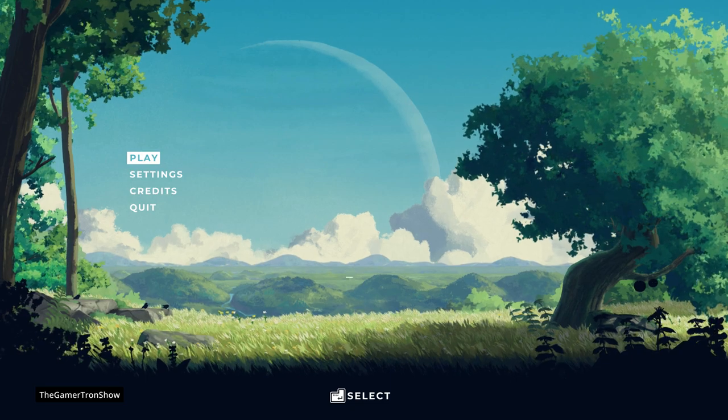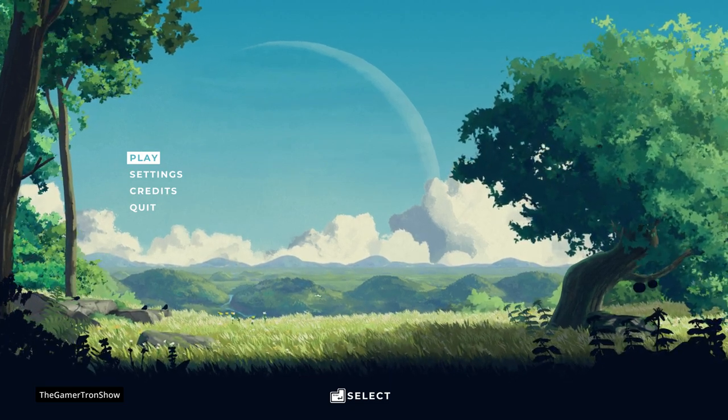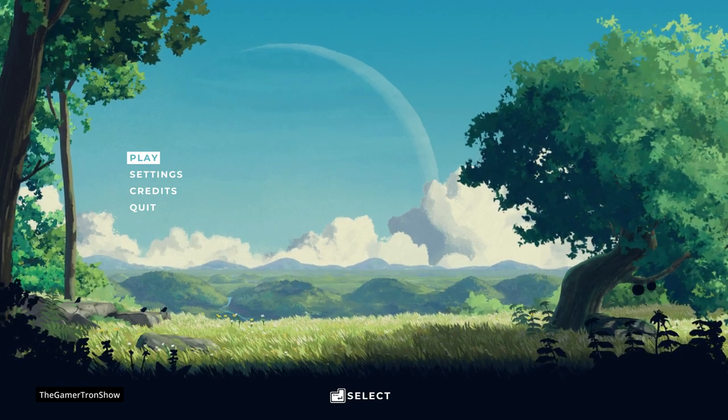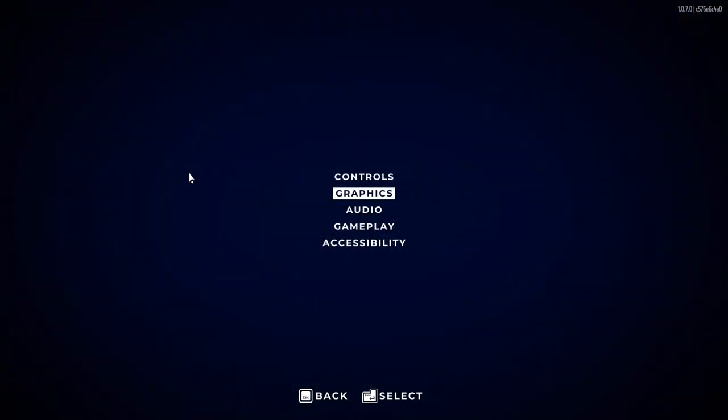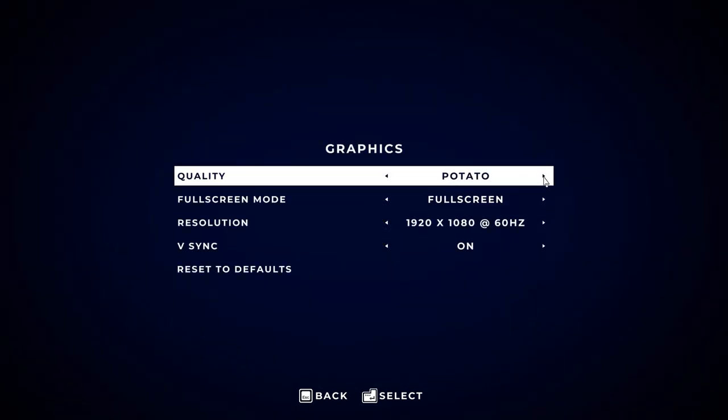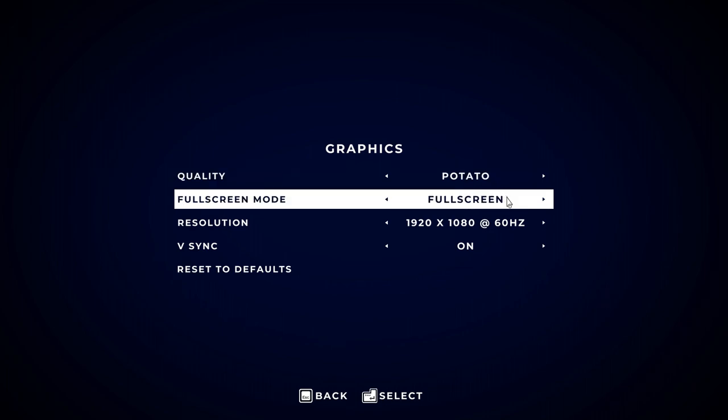Well, when I booted up Planet of Lana for the first time and got to the main menu, I knew instantly I was playing something special. And then, when I checked the settings menu and saw that the lowest graphical setting is called Potato, I knew doubly so that I was playing something special. I'm not gonna waste your time, let's just get straight to it.